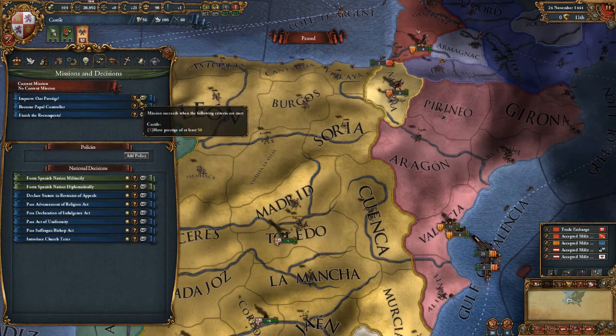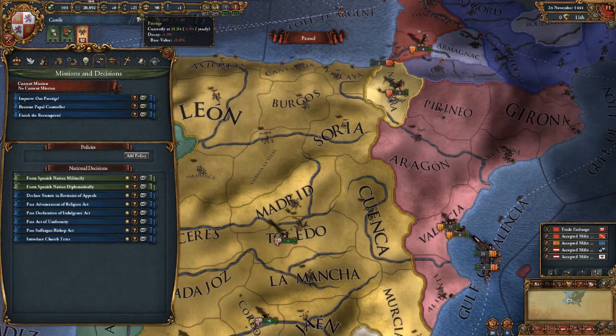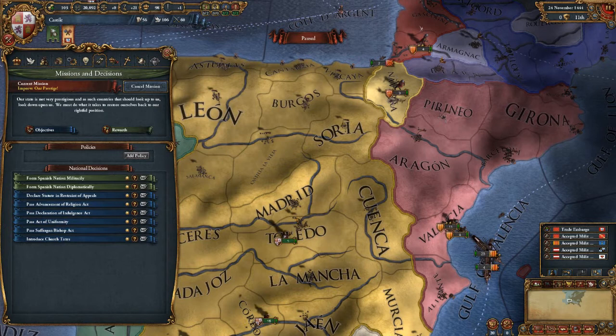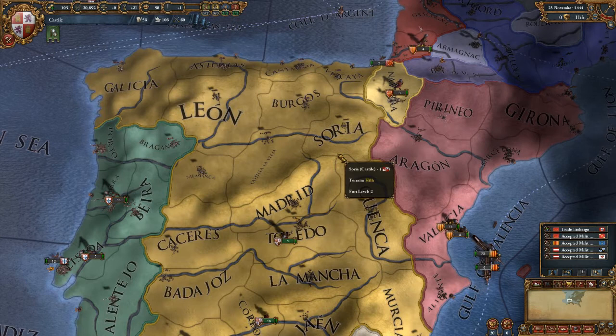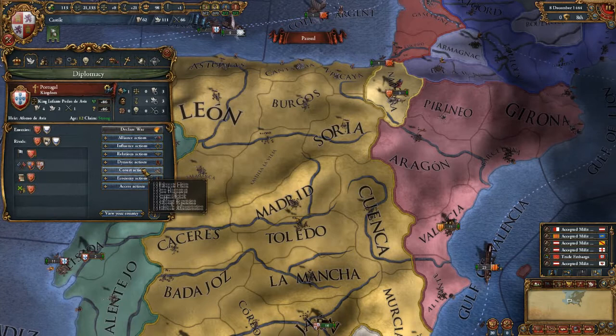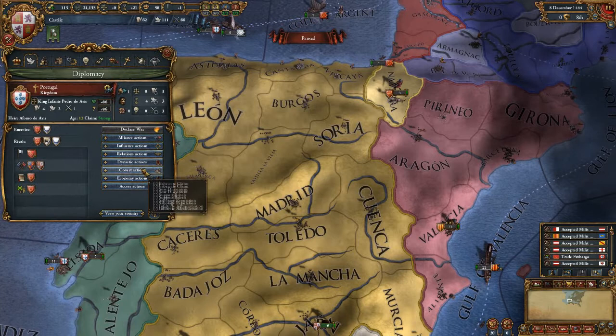The new mission is to improve our prestige to 50 - it's currently at 21. Let's go ahead and work on improving our prestige. I should also send Portugal a royal marriage offer. Let's do that and wait till December 12th to send them the royal marriage offer.